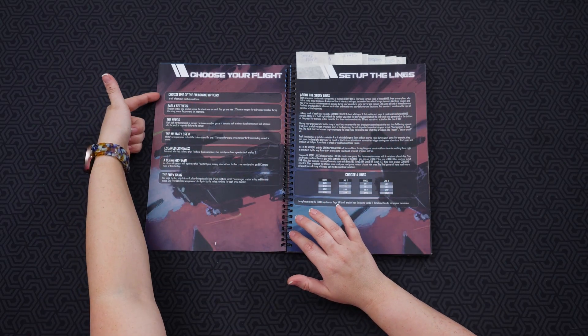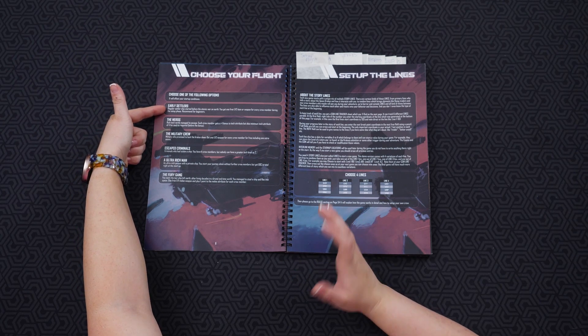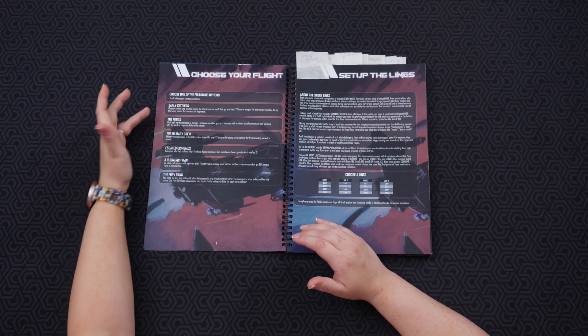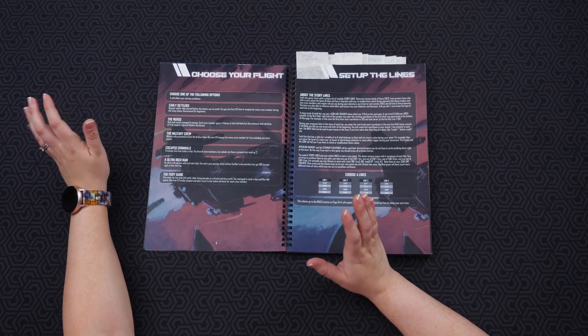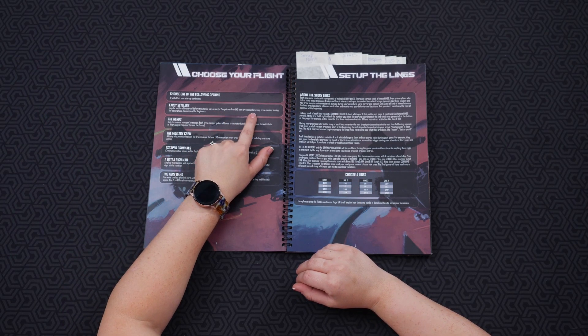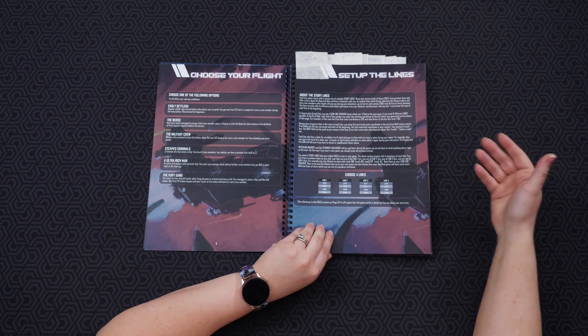This is kind of where you start your game — you're going to choose one of the following options. We played with the Early Settlers, because that's recommended for beginners. It's basically a regular settler ship that started before the atomic war on Earth, and then it goes into depth about what kind of items and weapons each of your crew members gets.